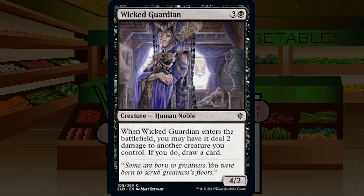Up next is Wicked Guardian — three and a black for a common creature human noble, a 4/2. When it enters, you may have it deal two damage to another creature you control; if you do, draw a card. Four mana for a 4/2 is not something I'm a fan of — it dies to one-drops, two-drops, and three-drops. If this draws a card without killing something, it's still barely okay. And if all you have are X/2s that would die to the two damage, I'm not a fan. Actively attempt not to play this. C- for Wicked Guardian.